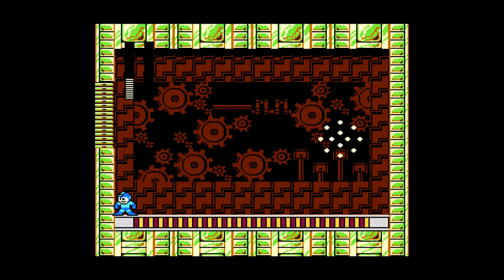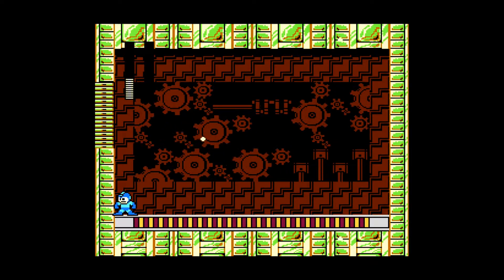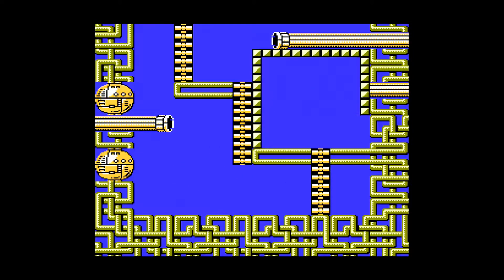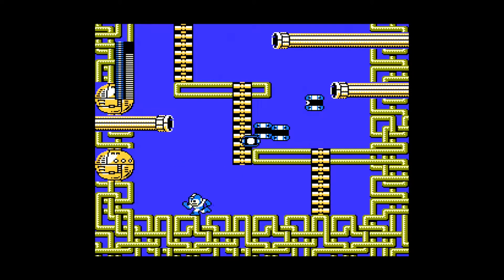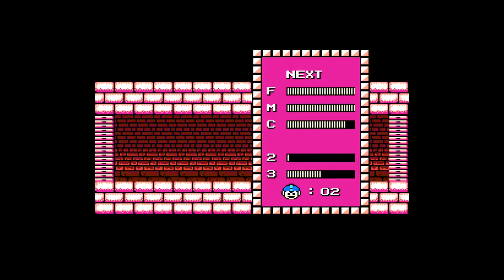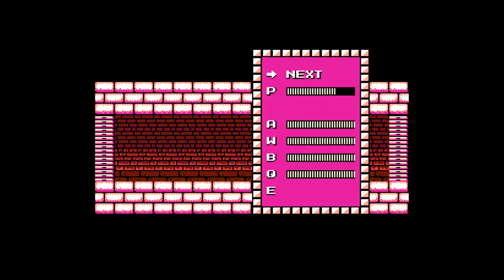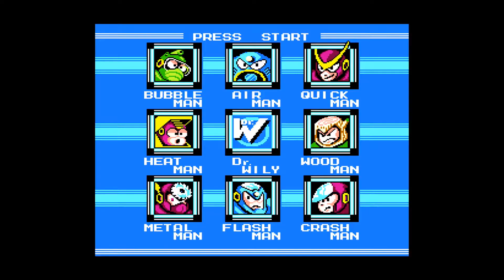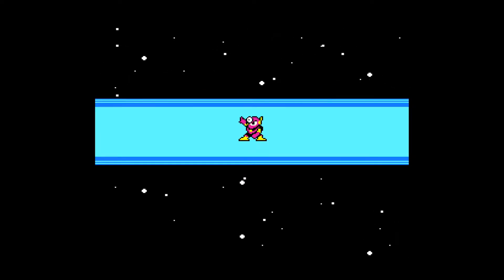And with challenge comes reward — after you defeat a robot master you gain their ability. I like this in games: challenge and reward. After each boss you become stronger and are able to take on more bosses. The ability system works a lot like rock paper scissors. Once you gain a new weapon it will do more damage to someone else, so there is an efficient order to go through the levels to have the best equipment available to take your opponents down with ease.